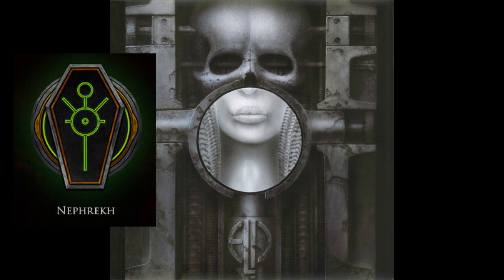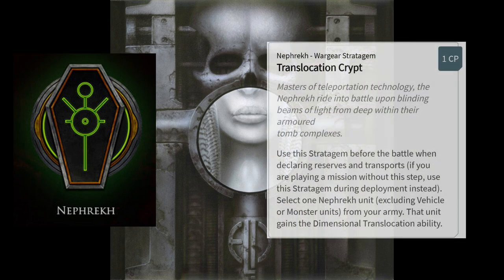Nephrekh gives you the Translocation Crypt wargear stratagem for 1 CP. You use this when you're declaring reserves and transports to pick one non-vehicle, non-monster unit to gain dimensional translocation. This ability allows you to set the unit up anywhere on the table during a movement phase as long as it's more than 9 inches away from an opponent. Basically, you get to choose a unit to deep strike that wouldn't normally get to do it.